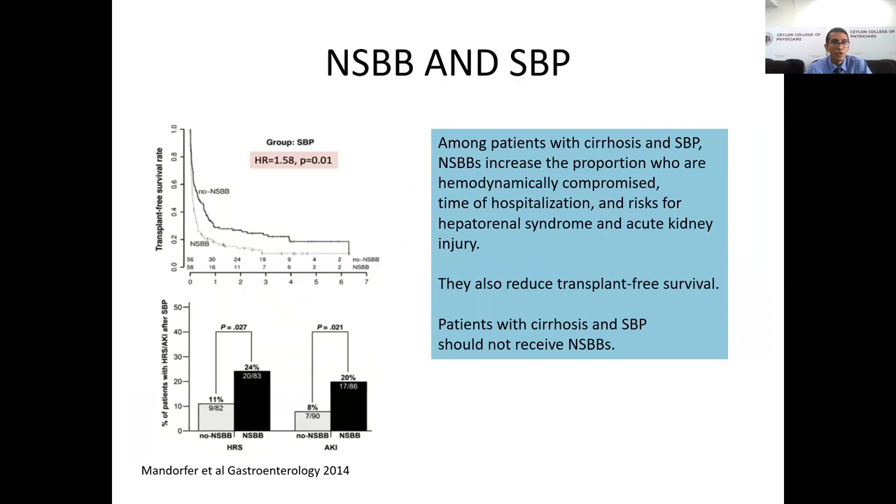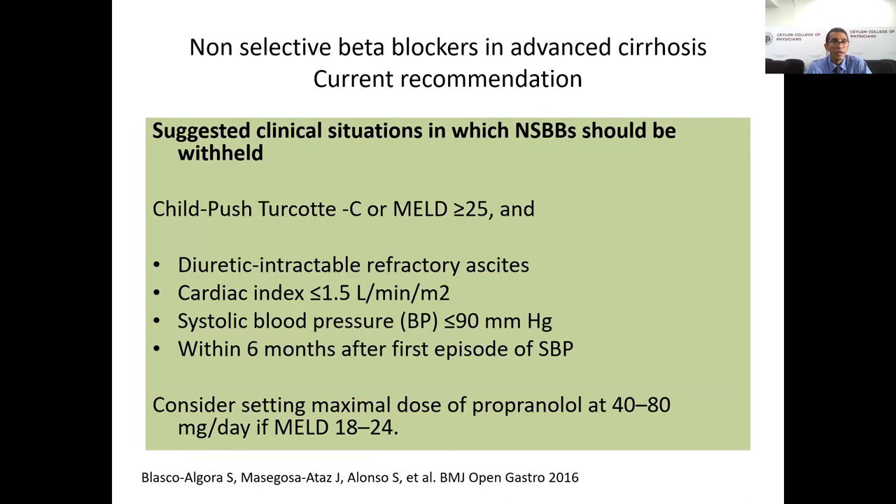In patients with SBP, non-selective beta blockers were associated with reduced survival, increased hemodynamic compromise, increased time of hospitalization, and increased risk of hepatorenal syndrome and AKI. Overall, non-selective beta blockers should be withheld if the patient is Child-Pugh C or MELD more than 25, has diuretic-intractable refractory ascites, cardiac index less than 1.5, systolic blood pressure less than 90 mmHg, or is within six months of a first SBP episode. If MELD is between 18–24 with these complications, the dose should be reduced.